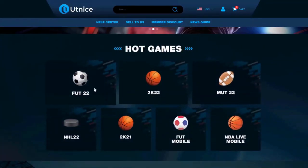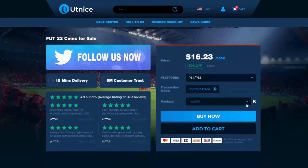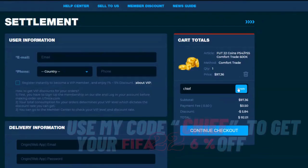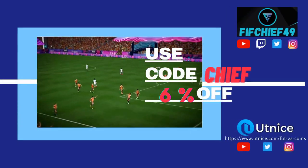If you guys are looking for the cheapest and most reliable coins on the market, make sure to head over to utnice.com and use code chief for six percent off at checkout.